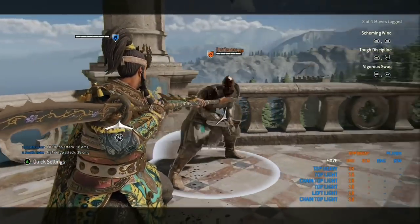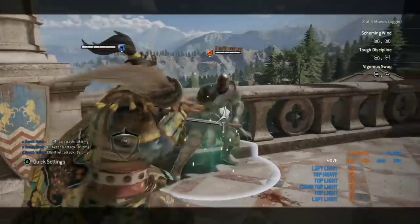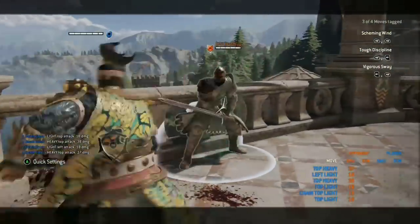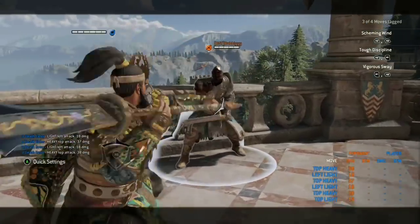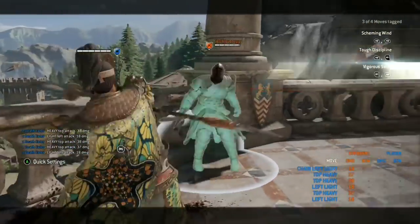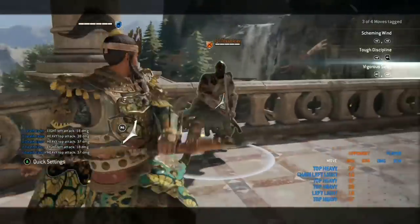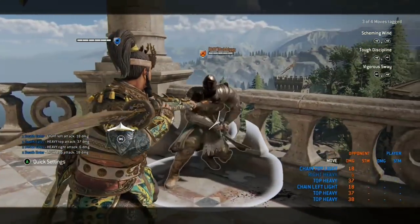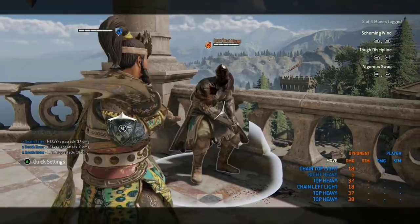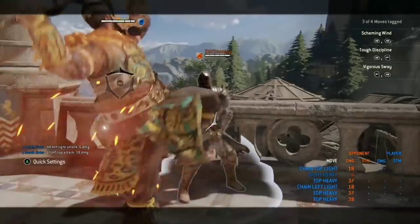Any heavy finisher that Jingjun has is an unblockable. Up next, we have Rigorous Sway, which is the opposite — it is a heavy, light chain. And just like your Scheming Wind, your finisher light can be delayed, and you should always delay it. Next, we have Sweep 1000, which is a double heavy chain, which again leads to the unblockable heavy.